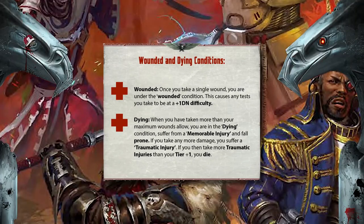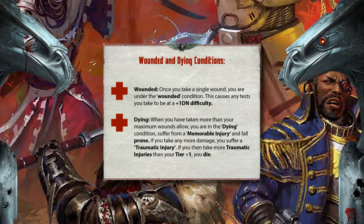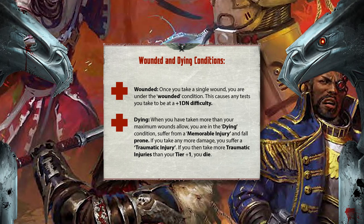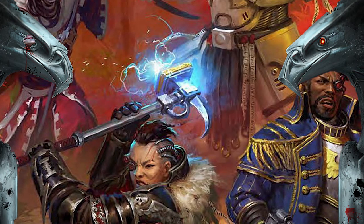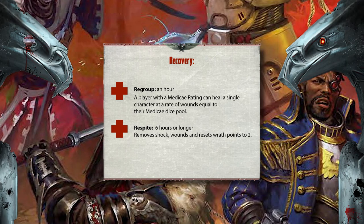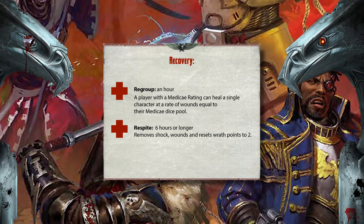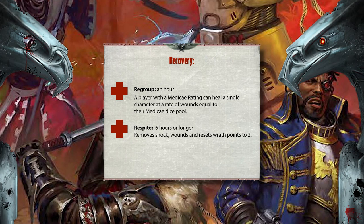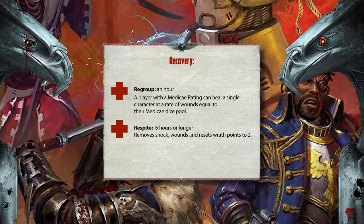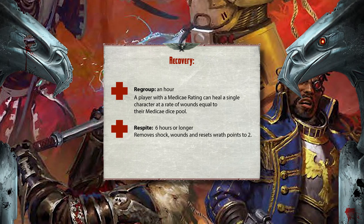Hopefully it never comes to this, but when you have taken more than your maximum wounds allow, you are in the dying condition. You suffer from a memorable injury and you fall prone. If you then take more traumatic injuries than your tier plus one, you die. There are two types of recovery: regroup and respite. Regroup is downtime of approximately an hour, and a player with a medicae rating can heal a single character at a rate of wounds equal to their medicae dice pool. Respite is a period of rest of more than six hours, and offers a complete removal of shock, wounds, and a reset of your wrath points back to two, even if you had gained extra during the same session.